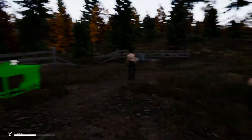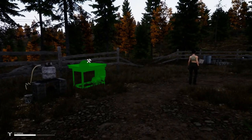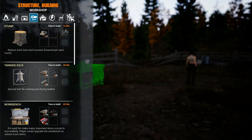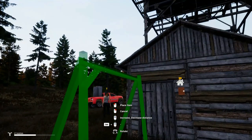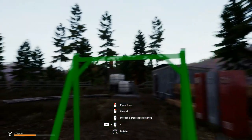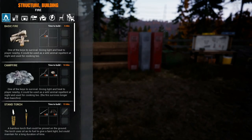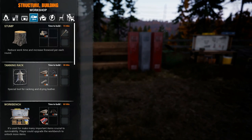There should be one on Wednesday, so you got that to look forward to. But we're going to go ahead and do some more building. Things I definitely want to get done today include working on this tanning rack, so we'll go ahead and get that set up. I could put it up there — I really don't have a need for it down here. What are we going to need for that? We need eight wood, eight nails, and six rope.